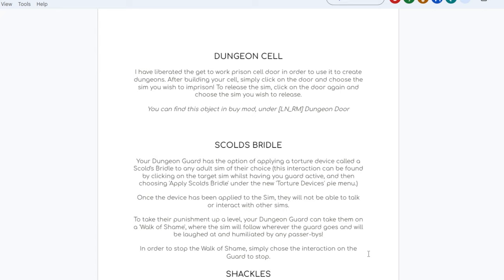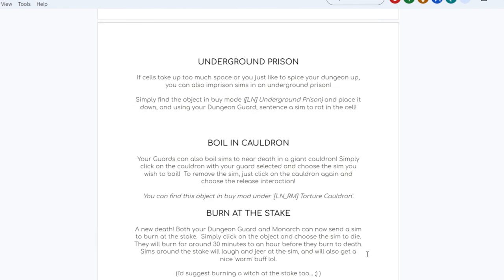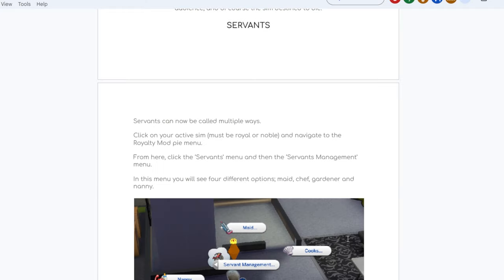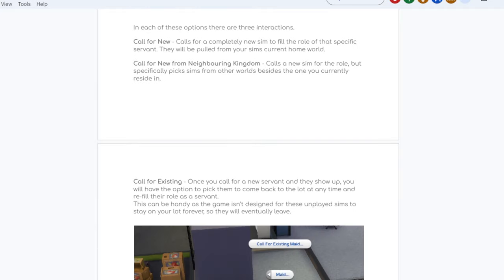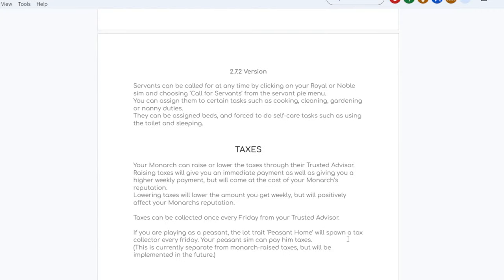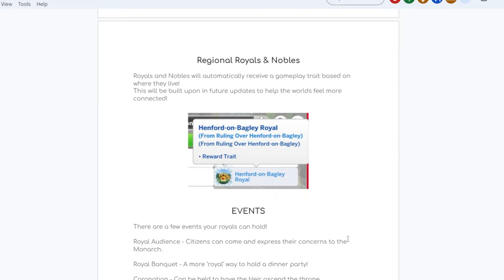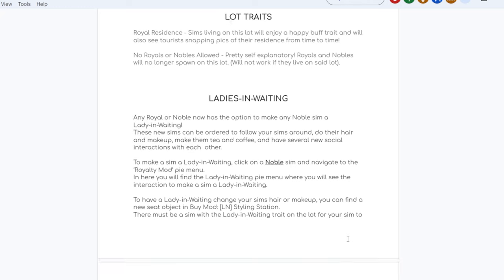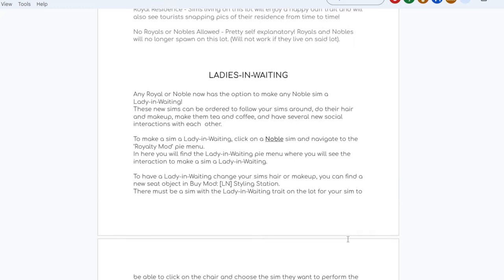There are executions, dungeons — there's a lot that you can do with this. You can boil people in a cauldron, burn them at the stake, have an execution event, all of that. And this mod is updated frequently, so there's always something being added. It's incredible. I cannot say enough good things about this particular mod and all of the possibilities that it opens up in The Sims.